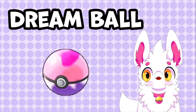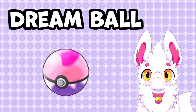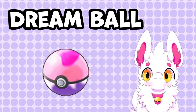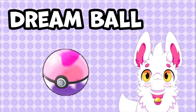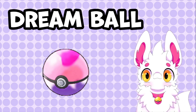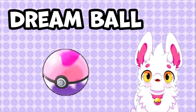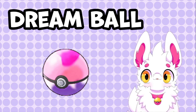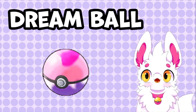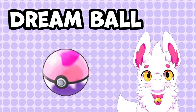In Generation 5, the Dream Ball was introduced alongside the Pokemon Dream World. Back then, you could visit the Dream World on your computer by sending one of your Pokemon to sleep on your DS. You could walk through locations and befriend Pokemon by completing minigames. Once you woke up, you could encounter these Pokemon in the Entree Forest, where a Dream Ball would appear in your bag and automatically catch them. In Generation 8, Dream Balls made a return and now have an increased chance to catch Pokemon which are asleep.